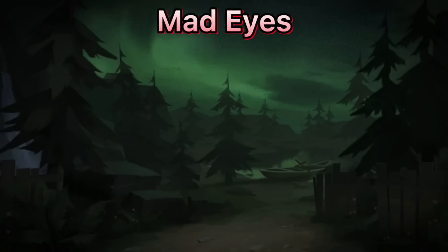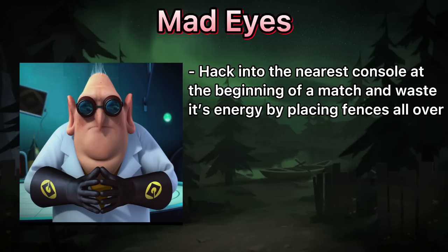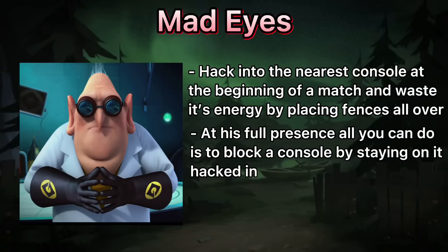Mad Eyes. No matter how good you can kite, he will get you from anywhere. That's why at the beginning you have to find the nearest console and hack into it to waste his energy. At full presence, wasting his energy won't do anything.